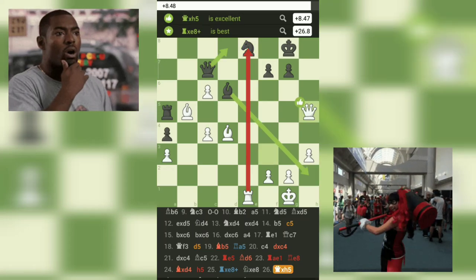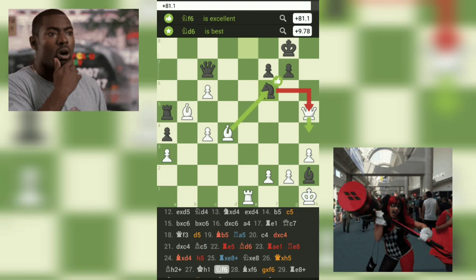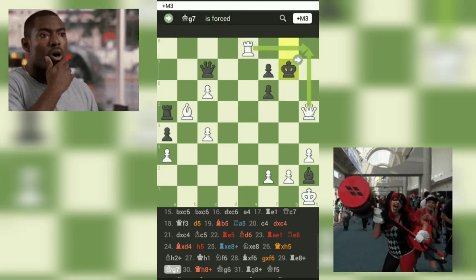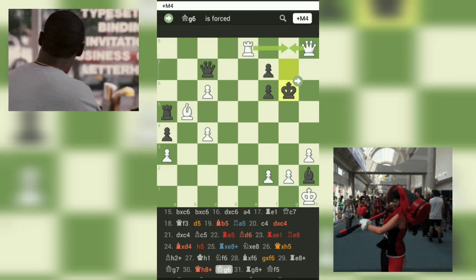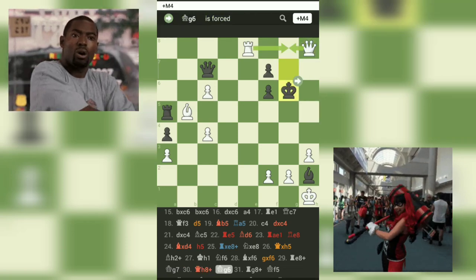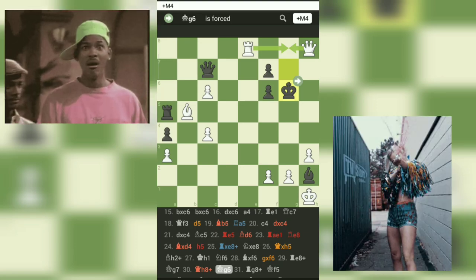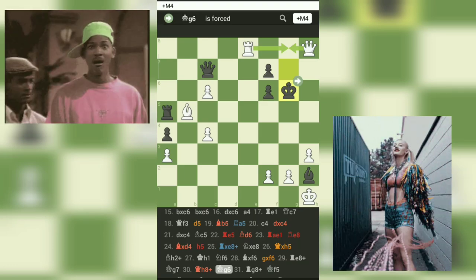The game culminates in a brilliant checkmate by white on move 34, showcasing the power of coordinated piece play and exploiting black's weakened king position. In summary, this game teaches us the significance of proactive piece development and the safeguarding of our king. By prioritizing efficient piece placement and maintaining king safety, we can gain a substantial advantage and capitalize on our opponent's positional weaknesses.